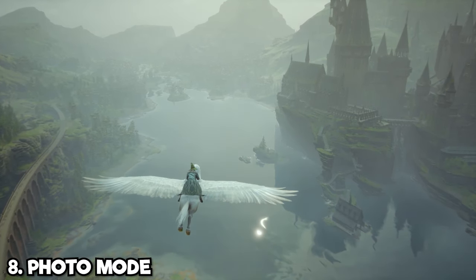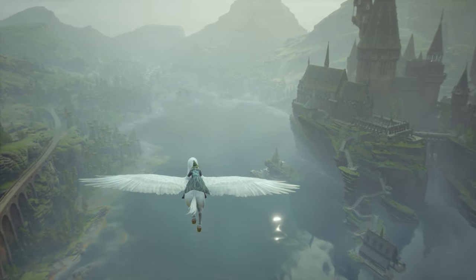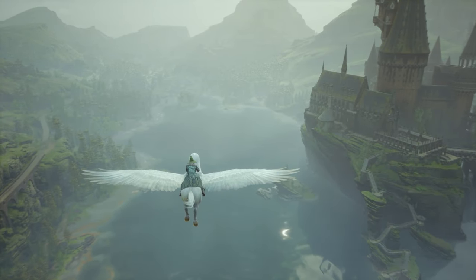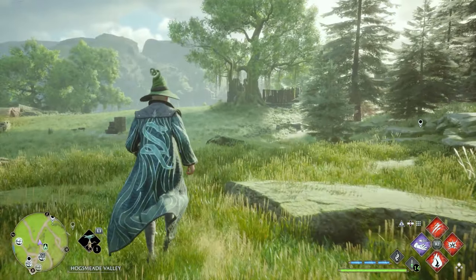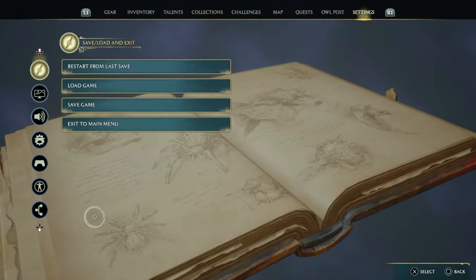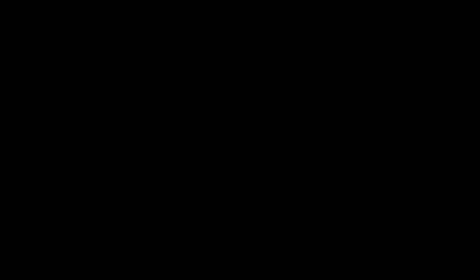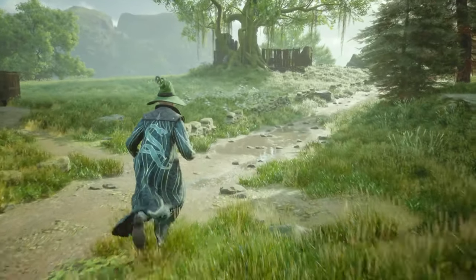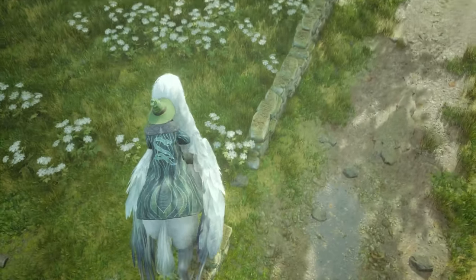If you think Hogwarts Legacy is beautiful — and almost every single moment could be framed as a screenshot — and you want to take the absolute best in-game photos, I highly recommend going into settings and turning off all of the HUD elements. This gives you a very clean look with nothing on screen except your character and the scenery. It's not an official photo mode, but it's the best way to take clean screenshots.